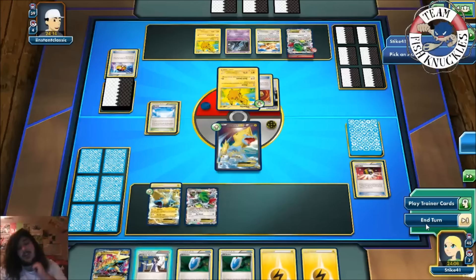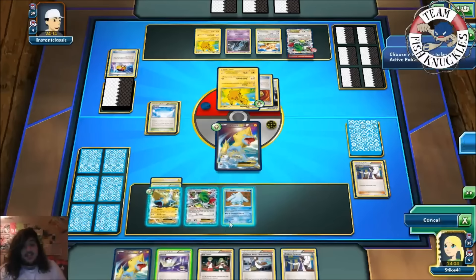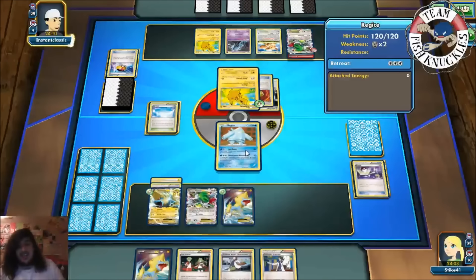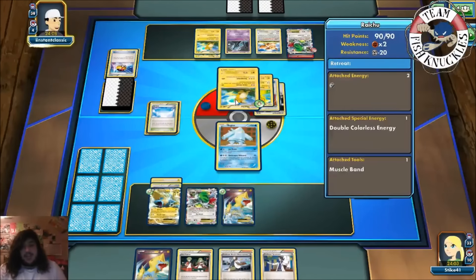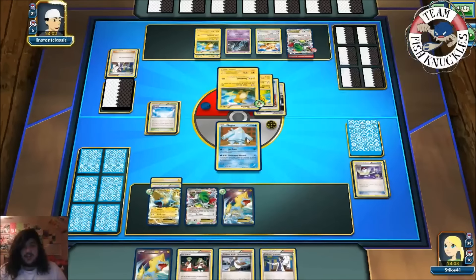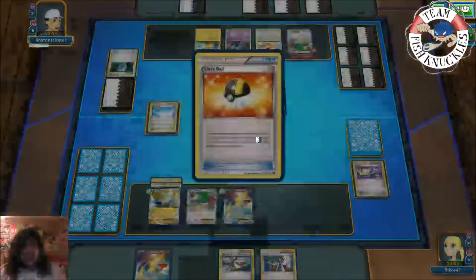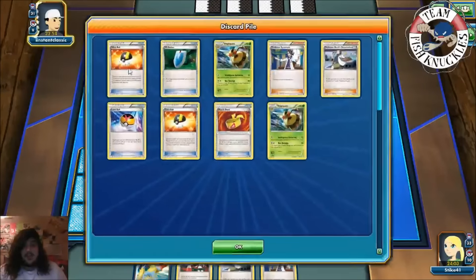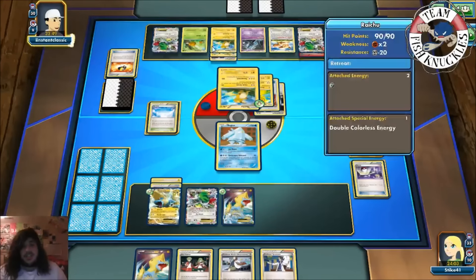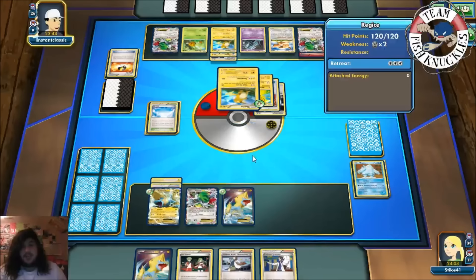We'll Sycamore — we get a Spirit Link, we get a Regice. We'll switch to this Regice and end our turn so that if he knocks us out he's only knocking out this Regice. There's the Raichu coming down — 20, 40, 60, 80, 100, 120 — he is knocking out the Regice. We're going to use Ace Trainer, put him down to three. We see Ultra Ball discarding VS Seeker and Vespiquen. Combi coming down, DCE going down, Raichu, Shaman setting up to have six cards.